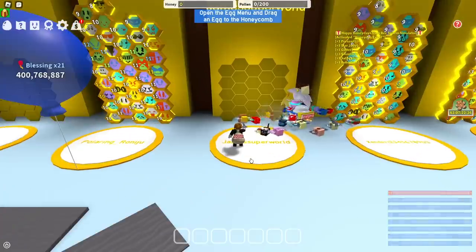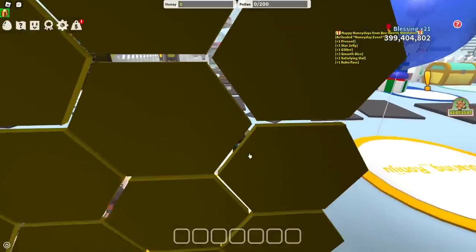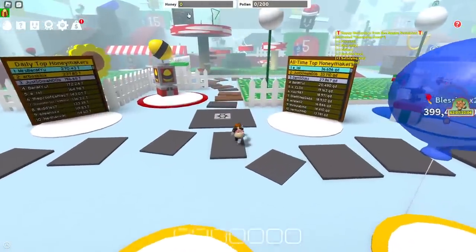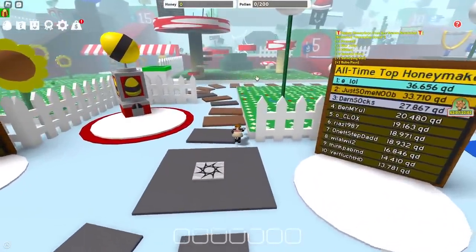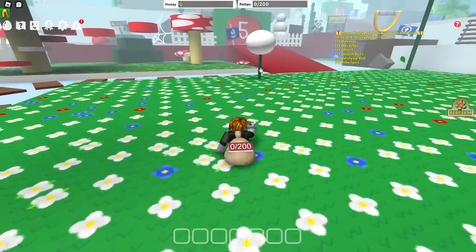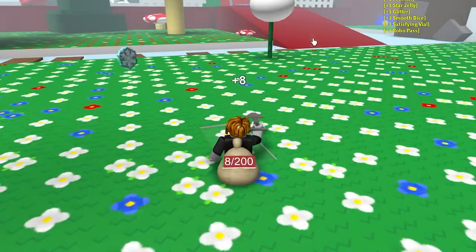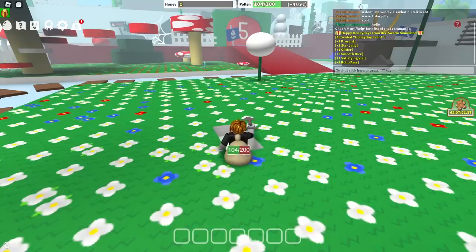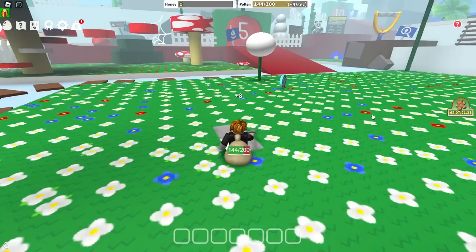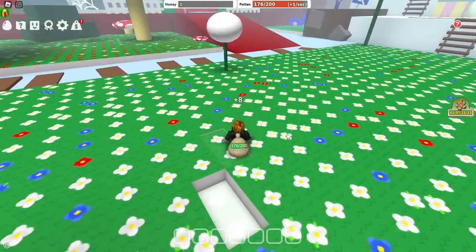I'm gonna zoom out. Use the arrow keys and point the camera towards a field — get to the dandelion field, see this field with the big puffy clouds, go walk into there. You want me to click for you or do you want to click? You press the click button on the mouse — boop boop. Our bag's almost full, you gotta move around because the pollen gets gone.